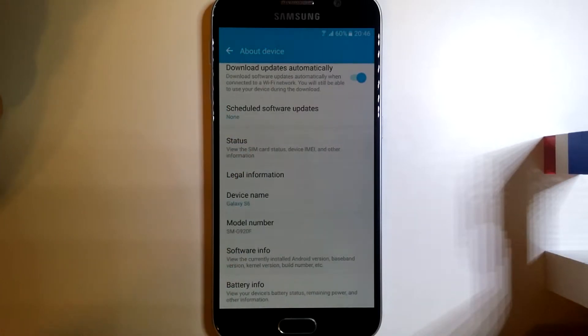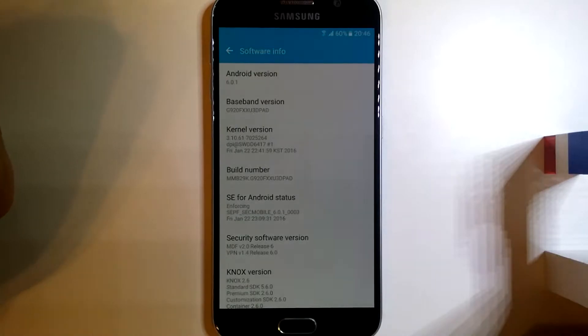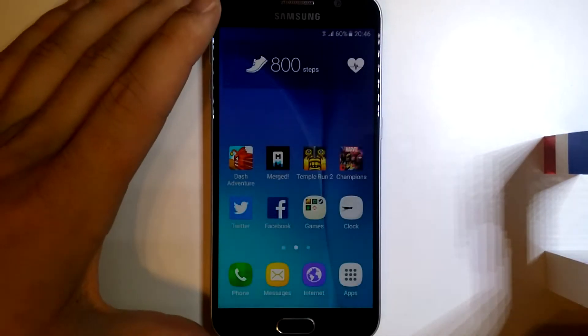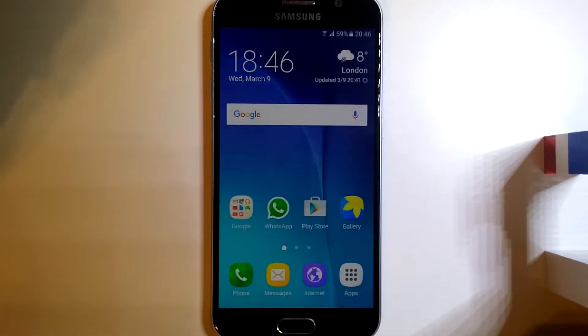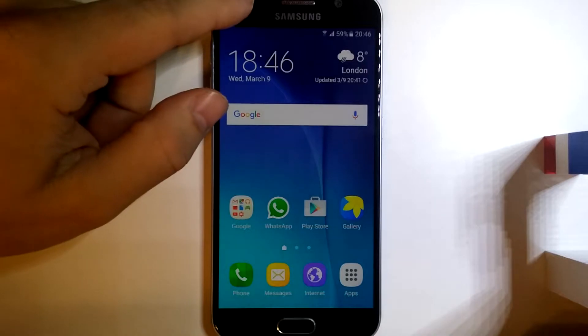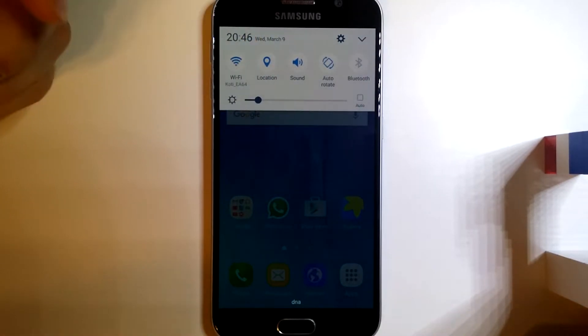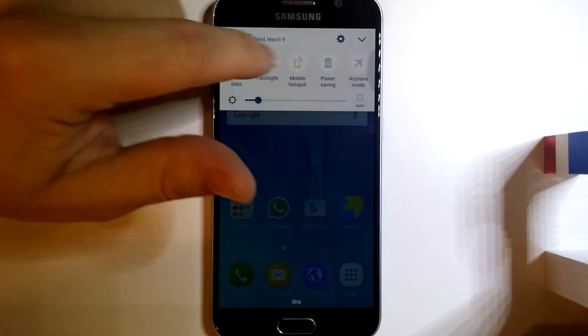Here we have software info showing Android 6.0.1, and you can also see the redesigned icons and new colors. This was blue before, now it's white with blue icons.